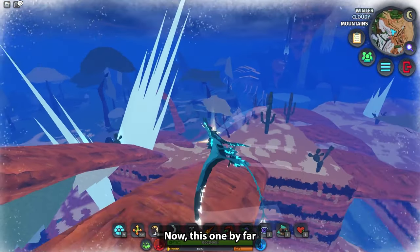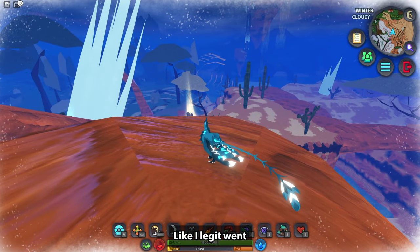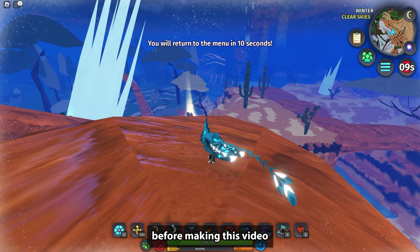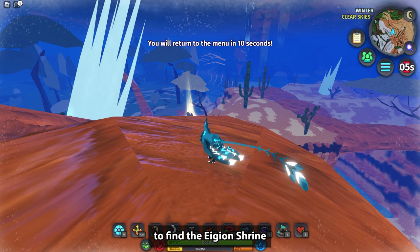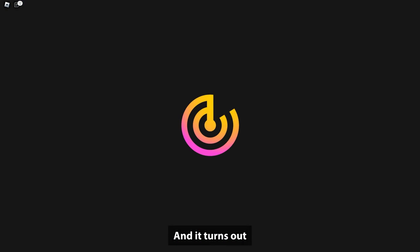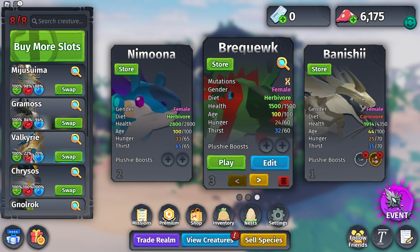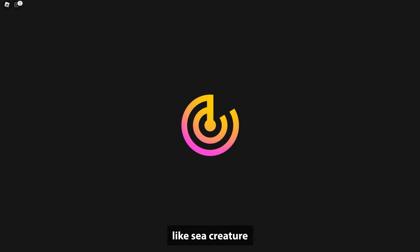The Ejin shrine was by far the most difficult shrine for me to find. I legit found every other shrine before making this video, and it took me over three hours to find the Ejin shrine. I was so excited when I finally found it — and it turns out I was actually passing it numerous times without realizing it.